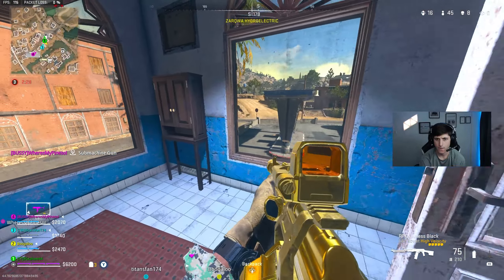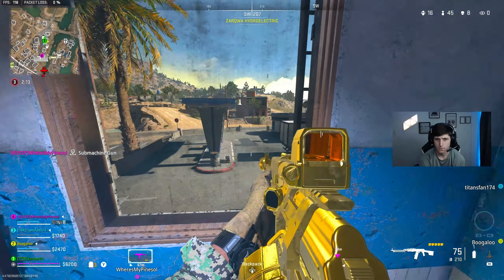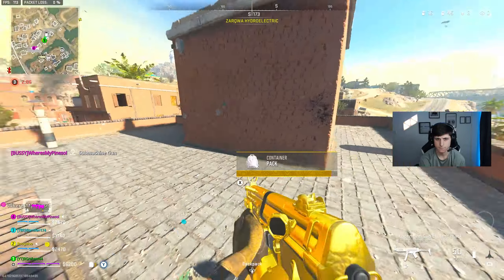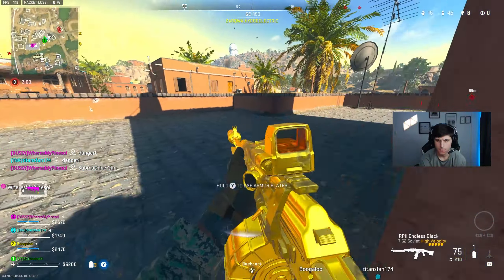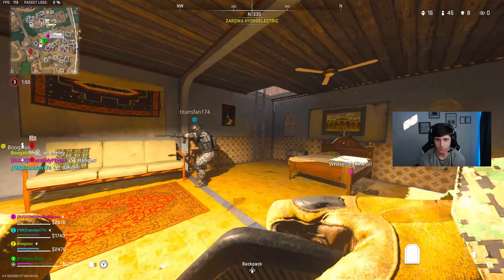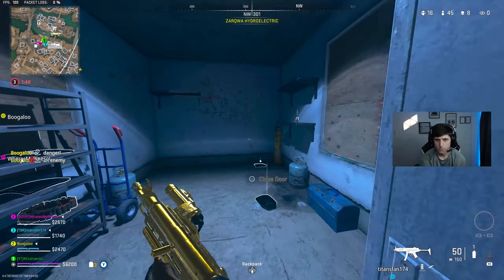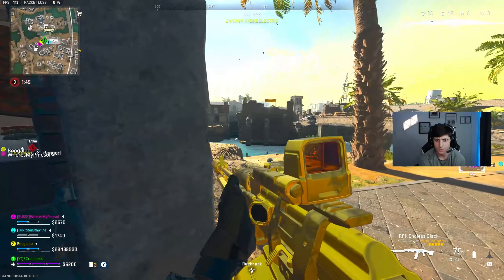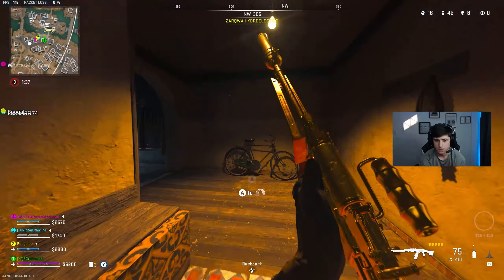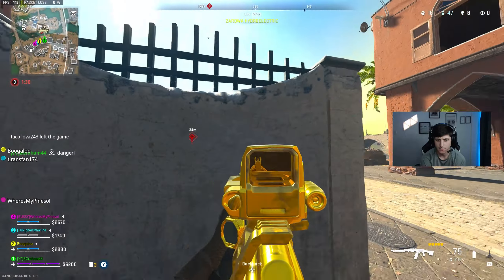No more enemies visible initially, but a sniper appears and tags a player. The team moves back. Enemies are pushing up inside a building. One player moves to the roof for sniper support. The team encourages each other — they're facing multiple snipers. One player is pinched and trying to get back to the team. A sniper is identified at 64 meters to the right.